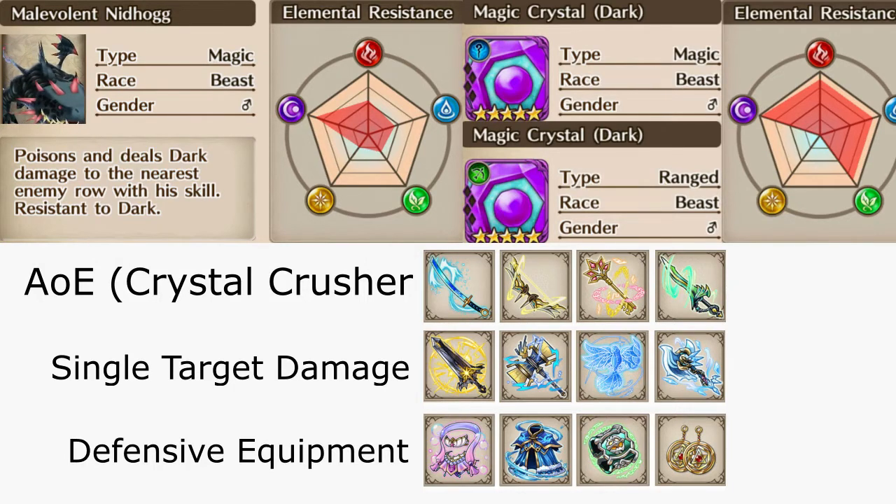If your units are orbed and promoted far enough, and the gear they have on is high enough level, you can do this connect without any healers as long as you equip each one with some type of heal item such as Winged Helm and Straw Hat.